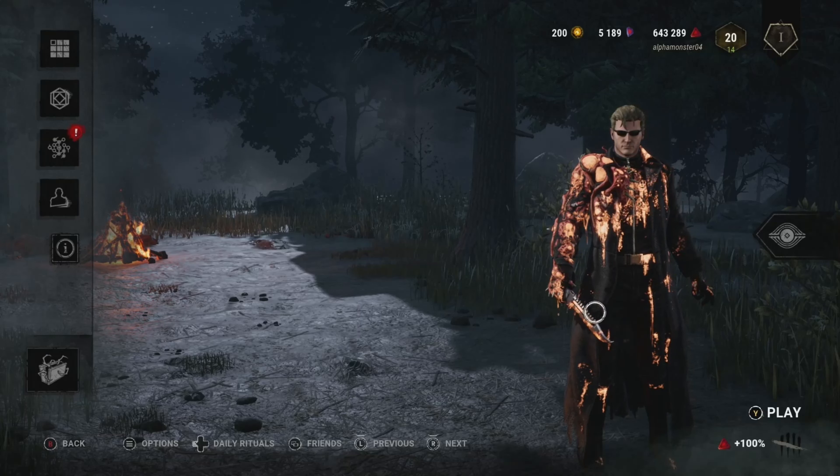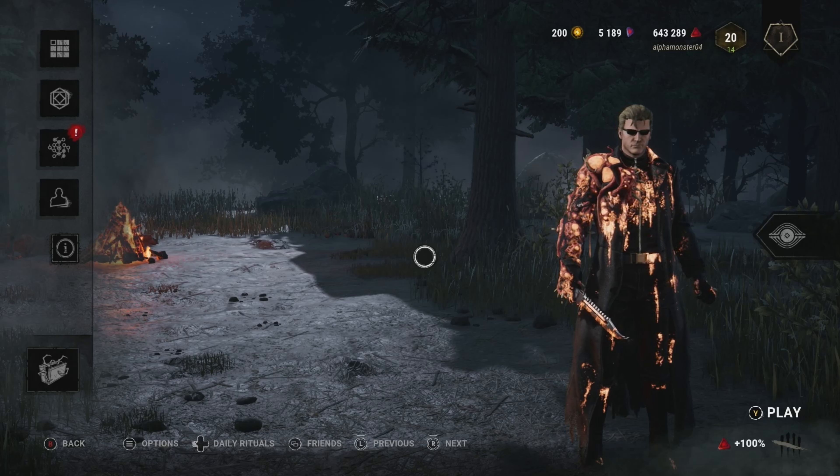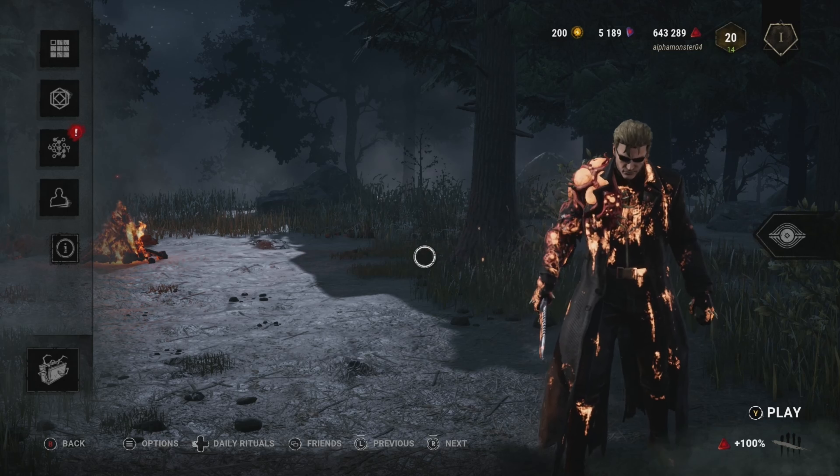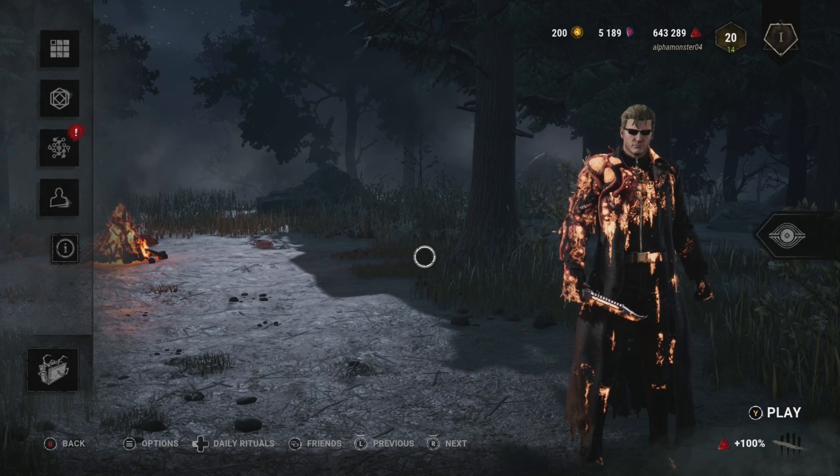Hello everyone, this is AlphaMonster4. Today we'll be doing the Throwing Rescue build. The idea is that we have two add-ons that will make us more likely to throw instead of bound. Doing our bound attack will more often throw survivors than bound them to a wall.